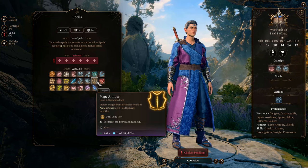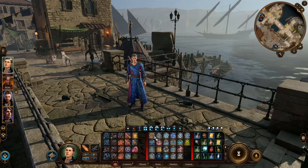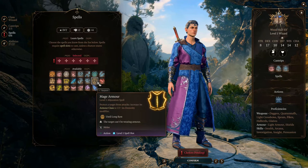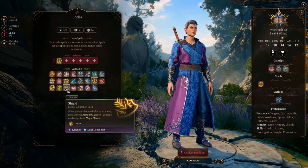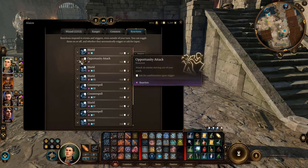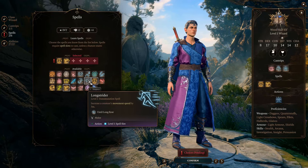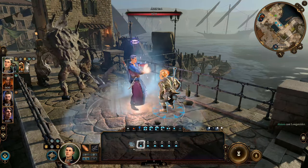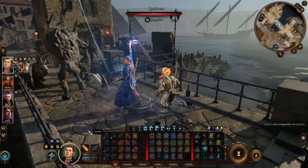For starting spells, first we need Mage Armor — a must-have for any wizard who doesn't wear armor. It sets your base AC to 13, already higher than most light armors. You only need to cast it once each day and it doesn't require concentration. Then Shield, another must-have — it's a reaction that gives you another +5 AC when you need it. Remember to untoggle your opportunity attack so you don't waste your reaction. Then Long Strider, which I think is a must-have for any party. It increases the target's movement distance for the whole day without concentration, and it's a ritual spell, so casting it outside of combat doesn't consume your spell slot.